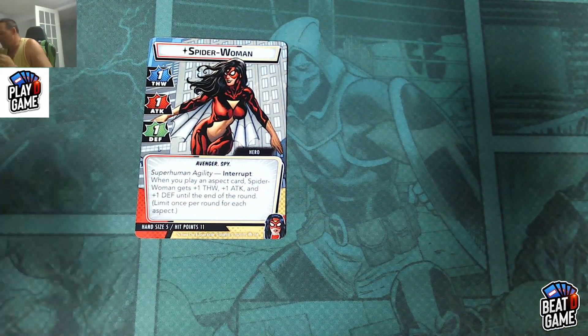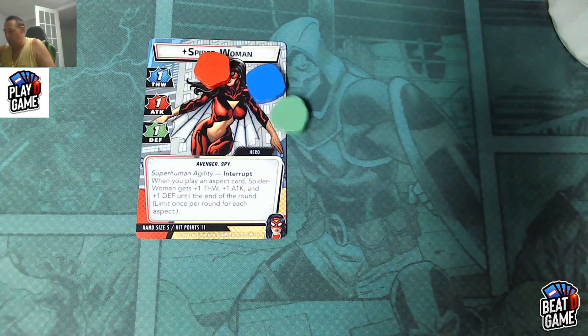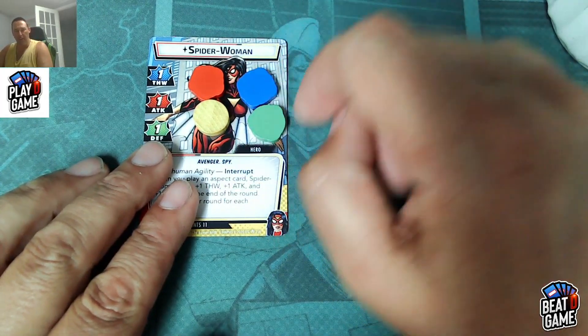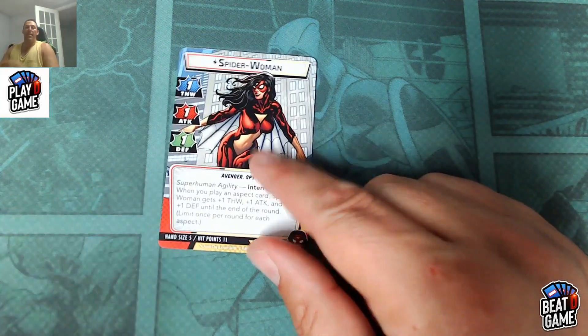Some fun ways to track this: I used to use little tokens where I would put one of each and then remember what aspect I've used, so I know she's a 5-5-5 this turn. That, for me, was super, super cool.